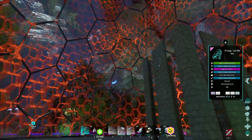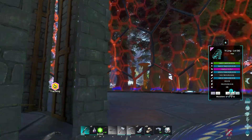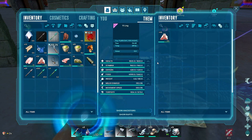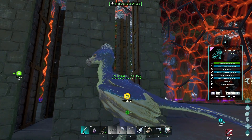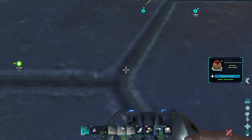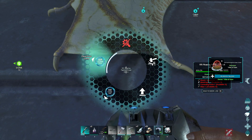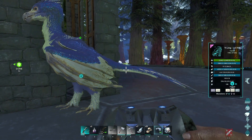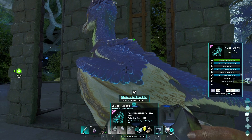Oh, that was an ordeal. It was a lot easier having the dome though - that's pretty great. It did get damaged. I wonder what damaged it - was she damaging it? Well, the dome is deactivated. I'll probably just leave it here. The health on this is barely anything. Well, we got a Yi Ling - it was a pretty good level.